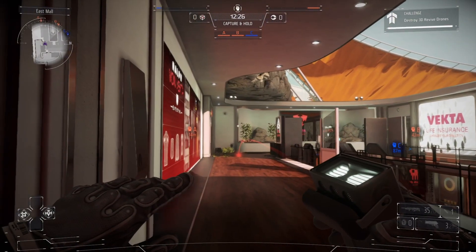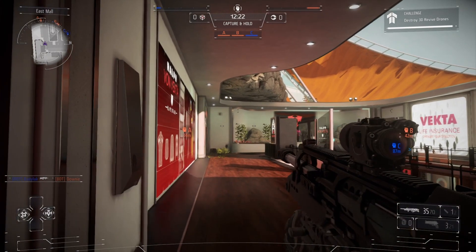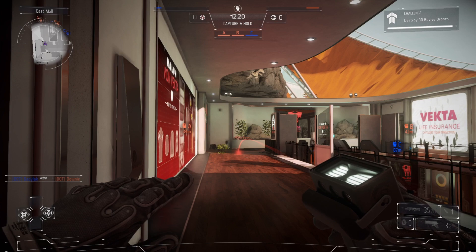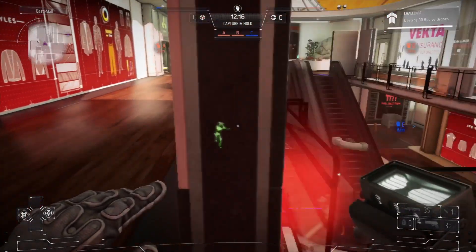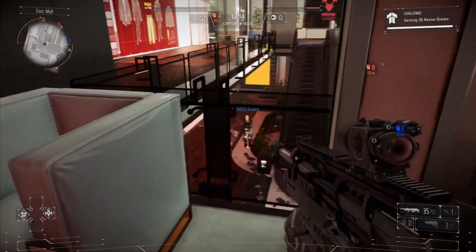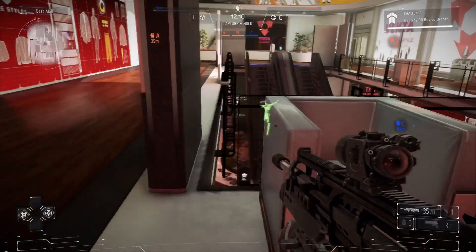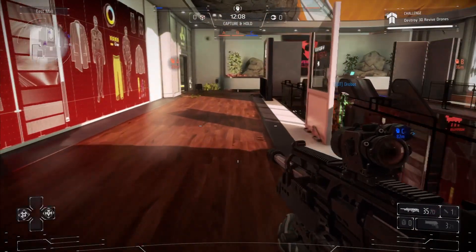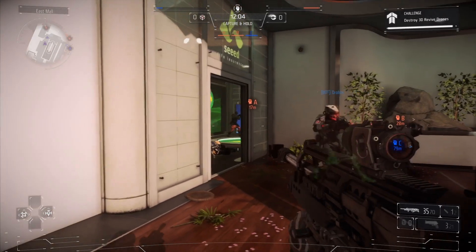You do unlock different abilities. In this gameplay I'm playing as a support class. You have something called an OWL — I can't remember what it stands for, but it's basically a drone. That drone can perform various functions: you can have it do revives like in the single player, you can have it do healing, or you can have it act as a floating turret.